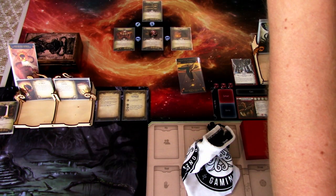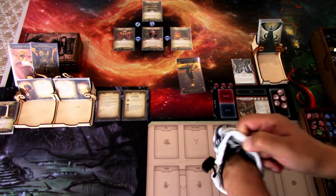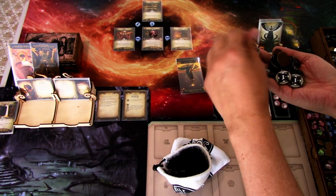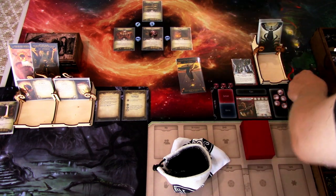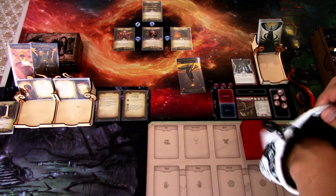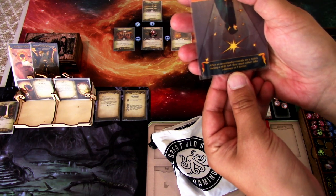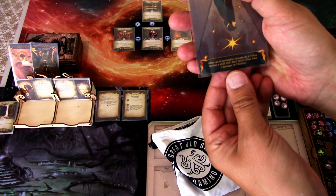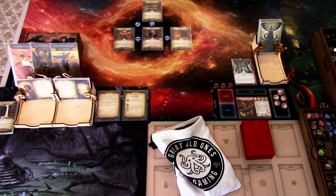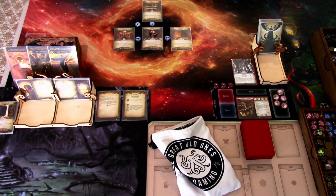The highest non-negative token is the plus one. We don't have a plus one — there it is. I'll just put it aside since we will return it to the bag later. We now have four Skulls in the bag, which is not nice. Last one is The Star reversed: after an investigator reveals an autofail token during a skill test, they must either take one damage or one horror. Those tarot cards are really affecting our chaos bag, but it is what it is.